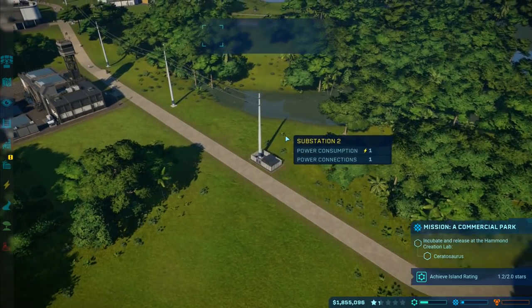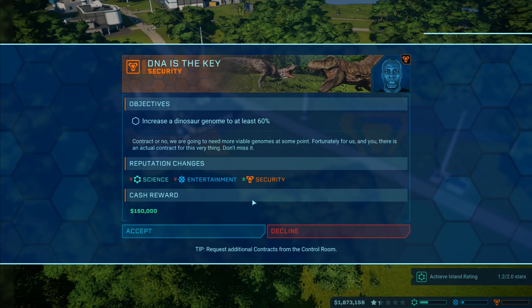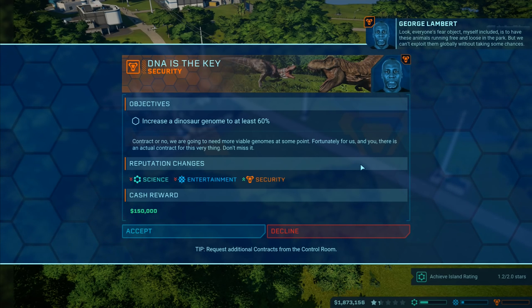Lambert, head of security - welcome to the islands. Here's our basic conundrum: we want to keep our animals under control while simultaneously encouraging instinctive behaviors, because these animals have potential as combatants. Everyone's objective - myself included - is to have these animals running free and loose in the park, but we can't exploit them globally without taking some chances.